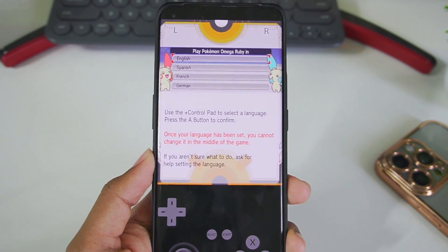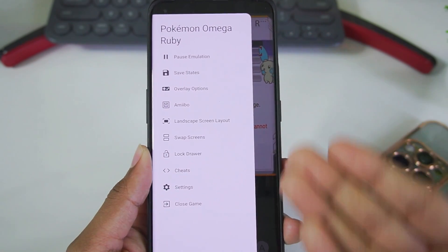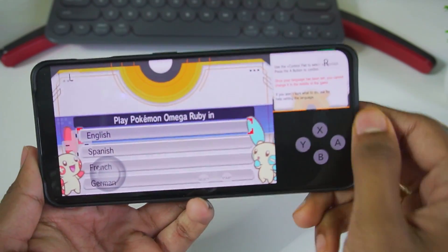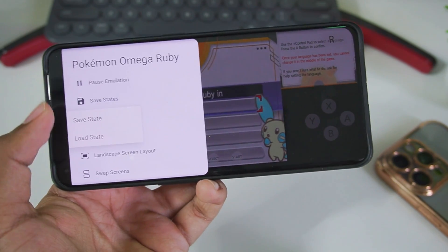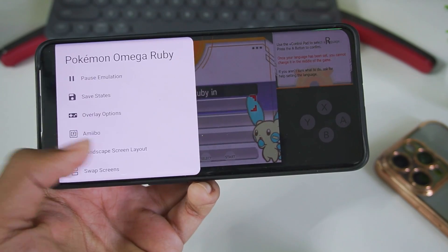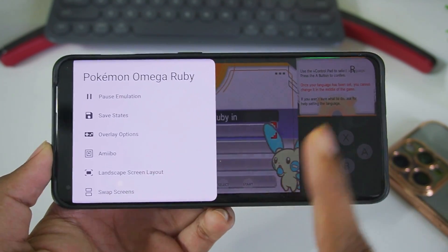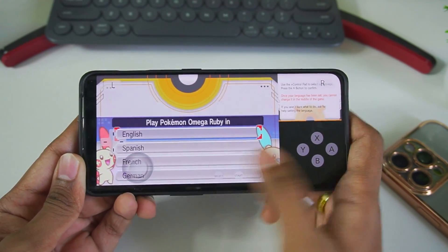The loading time was a bit unexpected — it took almost 5 to 10 seconds to start the game. Once loaded, you'll see an entirely new in-game UI for additional settings, which looks pretty cool. We also get the save state feature where you can save or load your state, a landscape screen layout option to swap screens, lock driver chips, pause simulation, overlay options, and amiibo support.